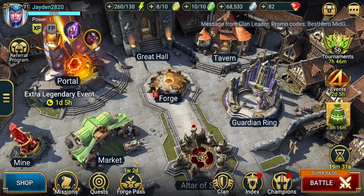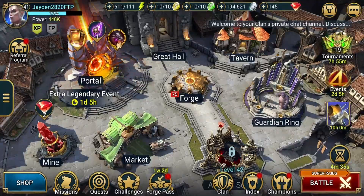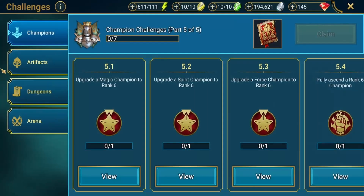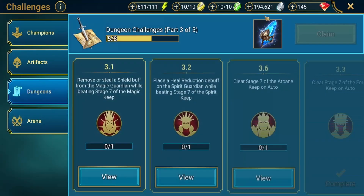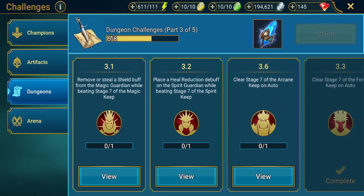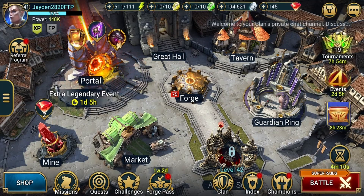There are also challenges that will give you ancient shards. I'll quickly hop on my free-to-play to show what the challenges look like. As you can see in the challenges section you can get books, but you can also get shards — some of these give ancient shards, void shards, and sacred shards depending on where you are. Keep in mind when I refer to the challenge section in later parts of this video, that's what I mean.